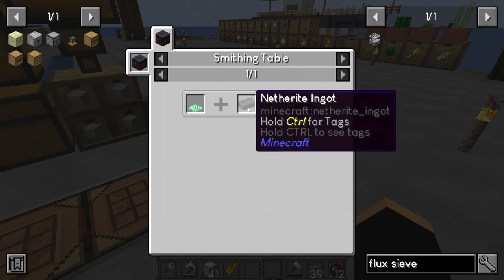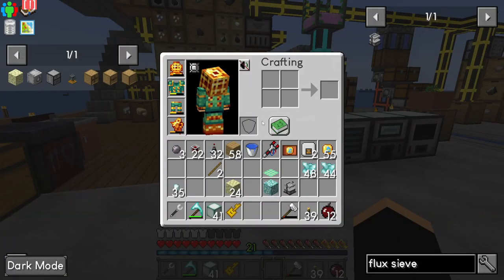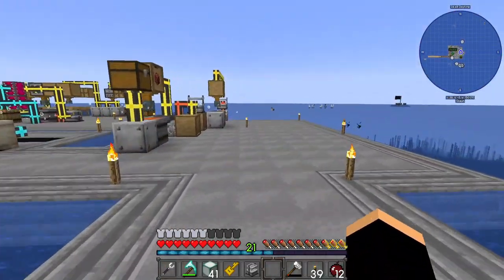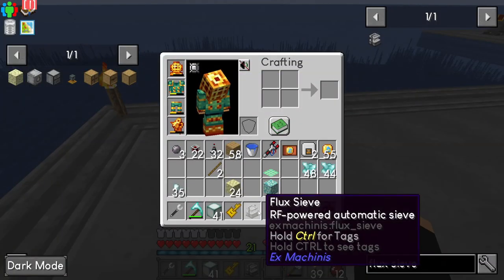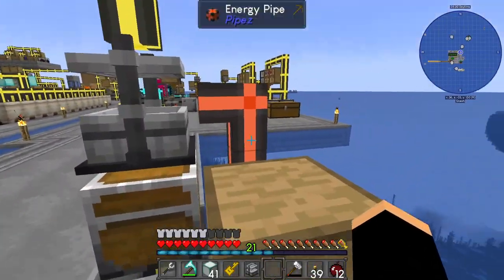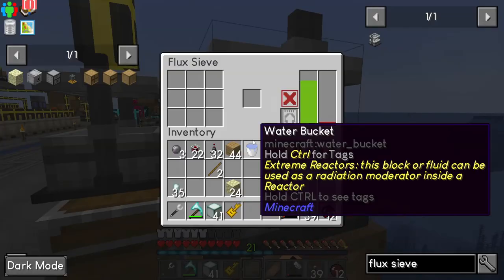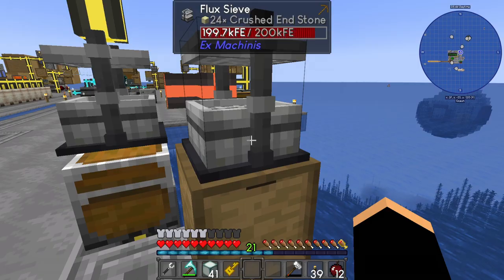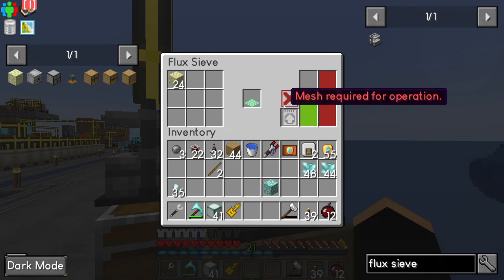The netherite mesh is made in the smithing table — actually a different recipe entirely. Seeing as we're going to be skipping making endstone the normal way, I'm going to temporarily put this flux sieve up here. The flux sieve outputs underneath. We'll put the crushed endstone under there and that should give us the transformation powder. Let's fire it up!